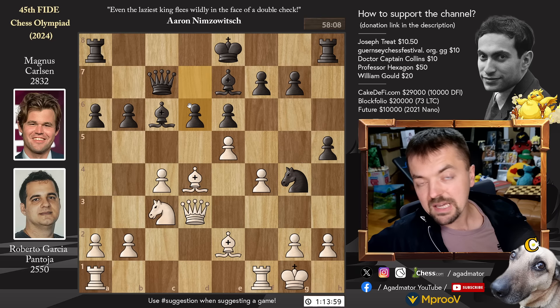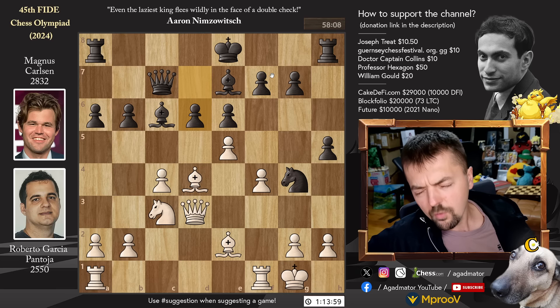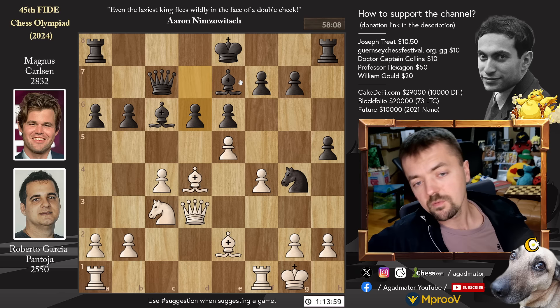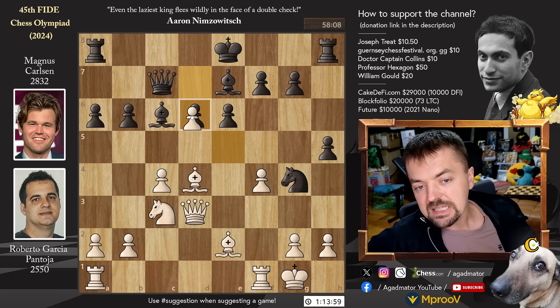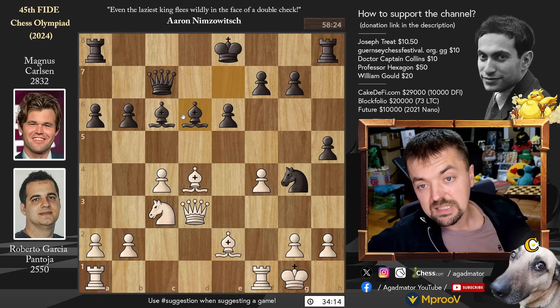Pawn to d6 — Magnus strikes in the center. It took Roberto Garcia 40 minutes for his next move, and he plays e captures on d6. It is the top move recommended by the engine but he took quite a lot of time to calculate it, and now he's down to 34 minutes. Magnus replies with bishop captures on d6, and now bishop to f3.